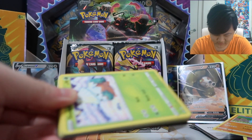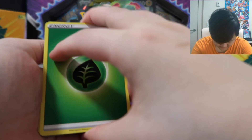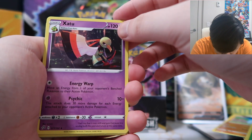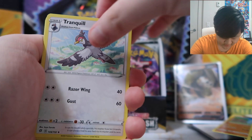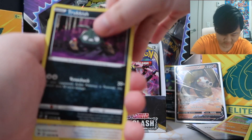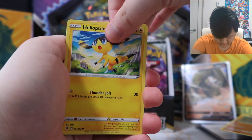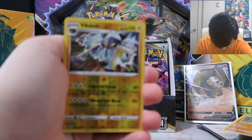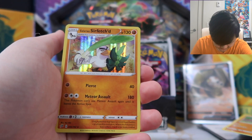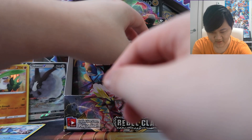As we struggle against the booster pack — let's grab four of these. Grass Energy, Zotu — holy, this Zotu might be my favorite Zotu art ever and I like Zotu a lot. Tranquil, Medicham, Snover, Natu — hey, Natu right after Zotu! Pidove, camera, Heal-Up Tile, and look at that Vikavolt reverse — that's a dope Vikavolt, almost looks like a V card. And we got a Holo Sirfetch'd!